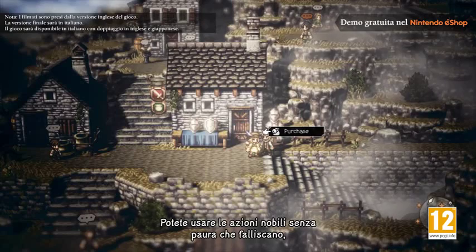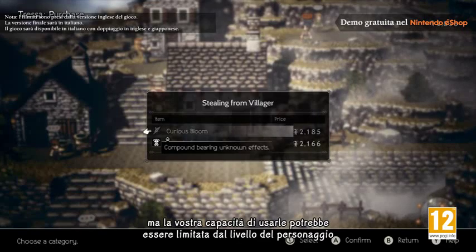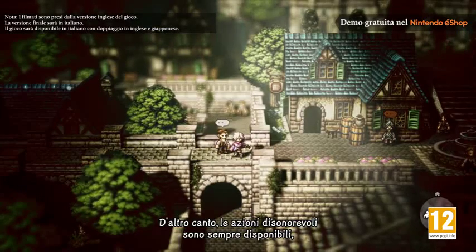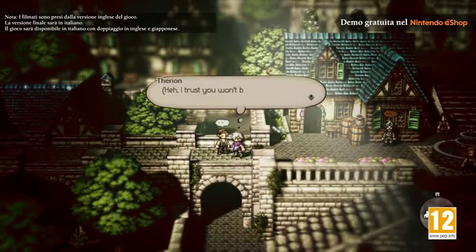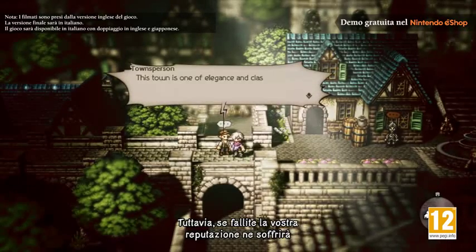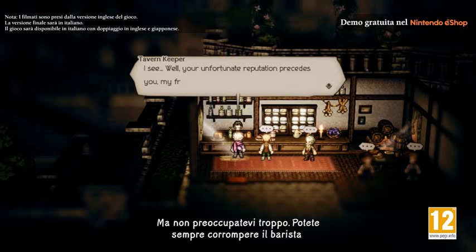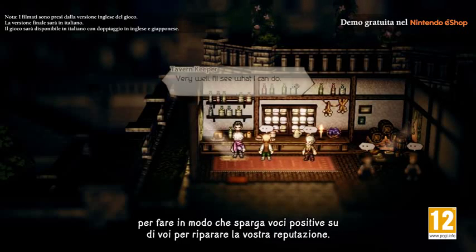You can engage in noble path actions without fear of failure, but your ability to use them may be limited by a character's level or how much in-game currency you have. On the other hand, rogue path actions can be used at any time regardless of your level. If you fail, however, your reputation in town will suffer and residents may be less receptive to your actions. Don't worry too much though — you can always pay the barkeep to spread good rumors about you and repair your reputation.